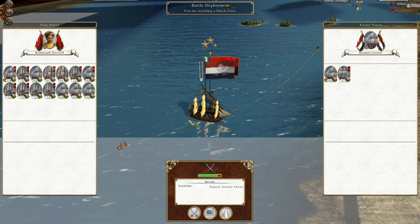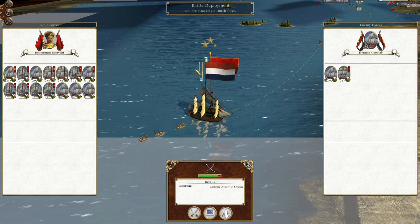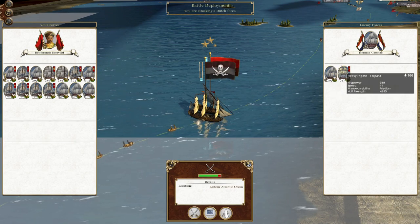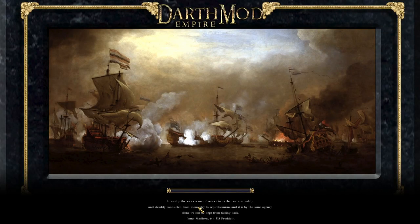What's up guys? This is the Roferman and I am back to bring you the next episode of my Empire Total War let's play as the Kingdom of Mysore. To pick up where we left off, we're going to attack this small Dutch force to get hold of the first-rate ship of the line. Let's go take them out.